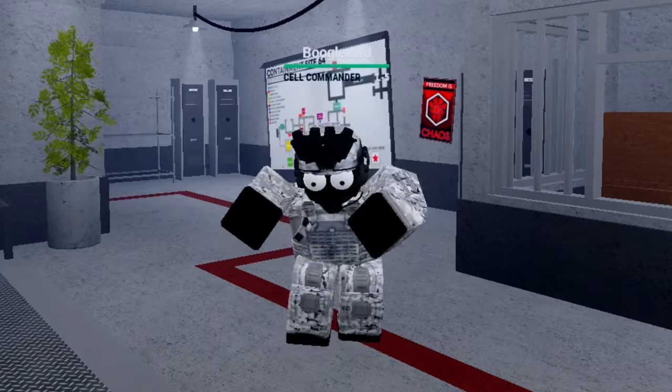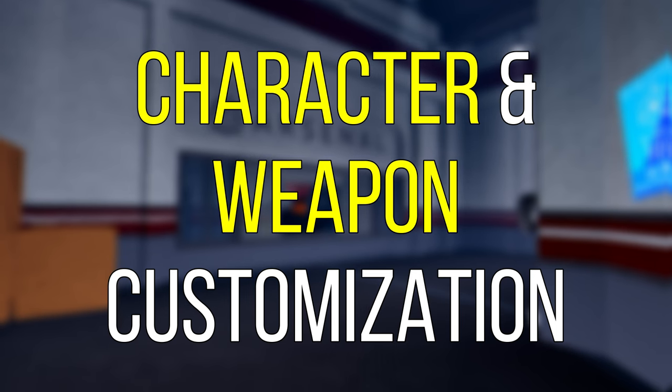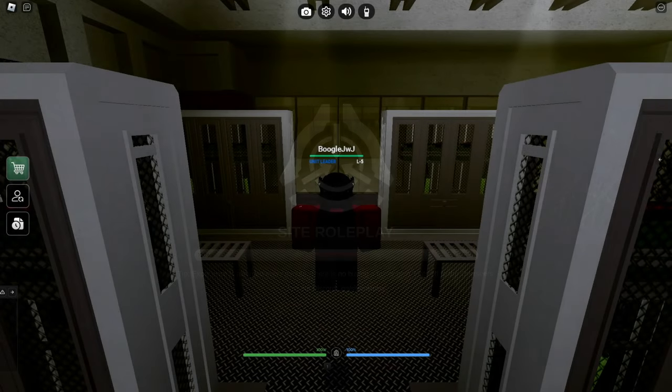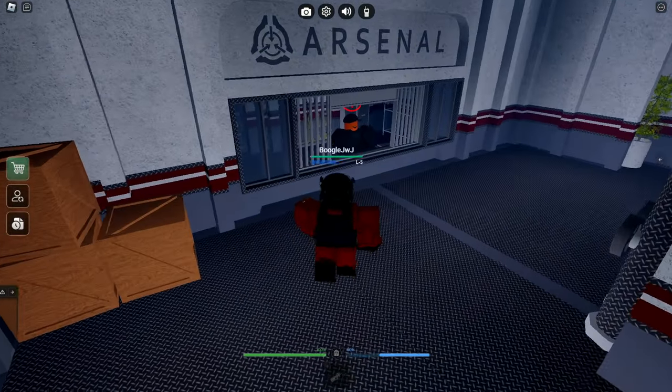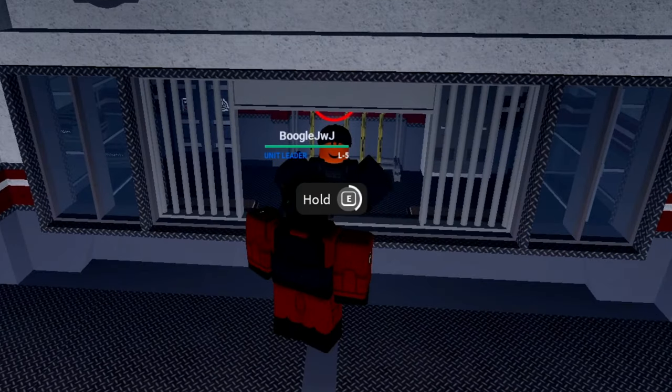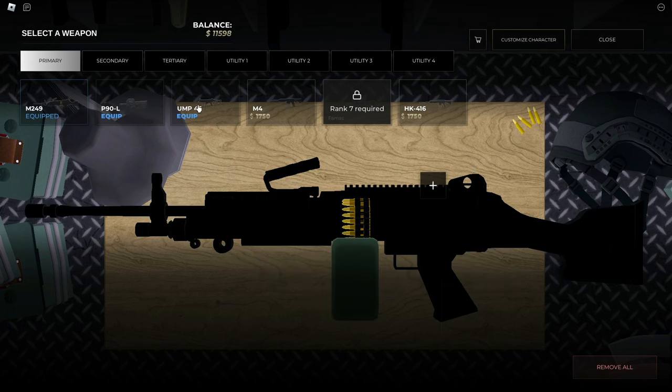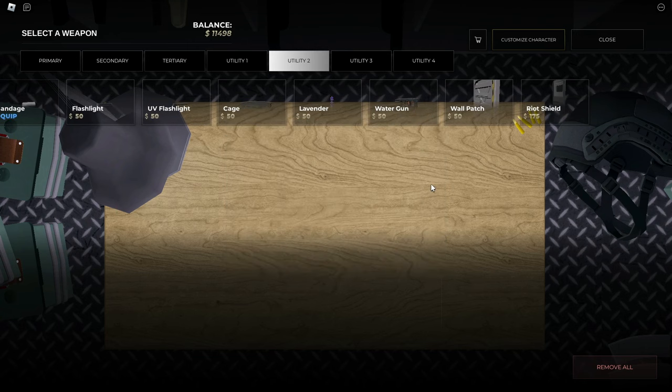Let's go over the character and weapon customizations first. Upon spawning into the game, you can now navigate to one of these armory NPCs, which can actually talk to you. This allows you to customize your loadouts — you can equip the weapons and items that you want, and also buy some utility with your new currency.